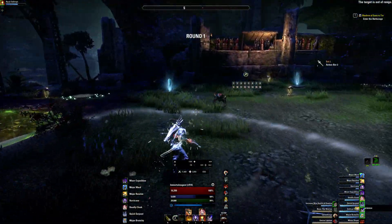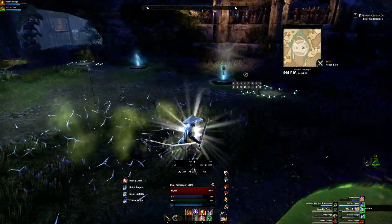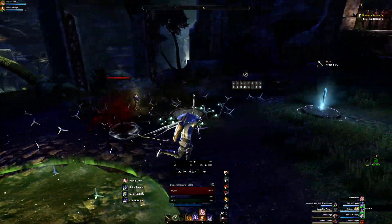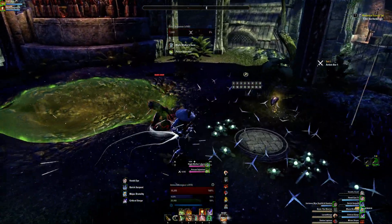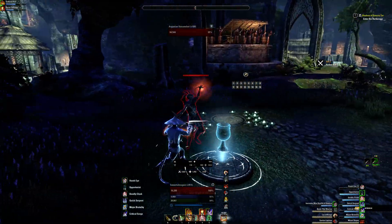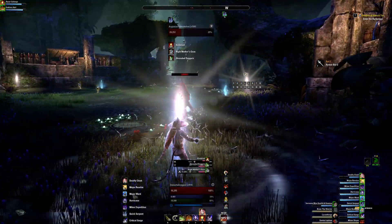Our key threats in this round are trolls, archers, and venom callers, as well as these little annoying things. If an archer goes like that, you need to immediately interrupt, otherwise he will fire a one-shot ability at you.